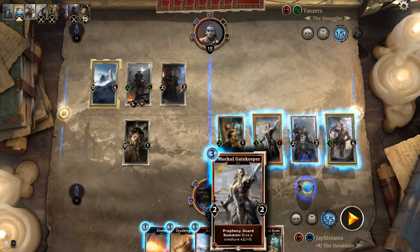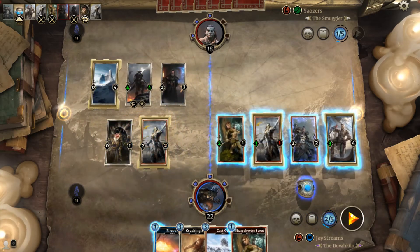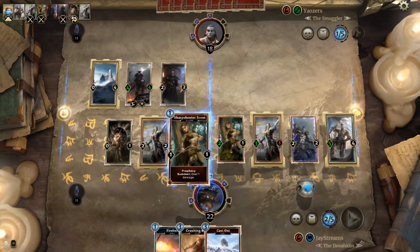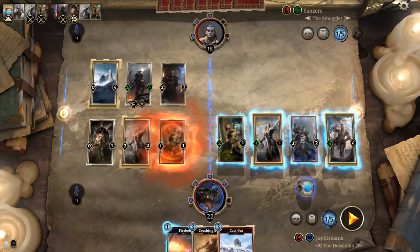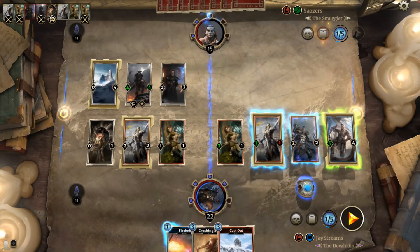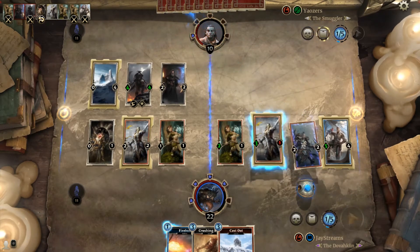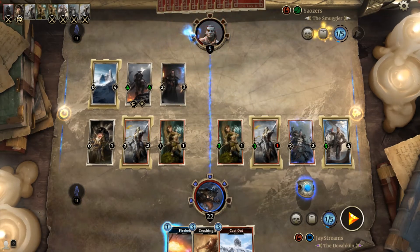At this point in the game I pretty much knew I had a strong position. I actually get another Morkal Gatekeeper down and am able to get my Camelon Sentinel up to a 5-4, which is pretty powerful. Besides that, this game was incredibly quick — it only took 7 turns. Due to the fact that we were both playing fast decks, a lot of the games I upload are 5, 6, 4 minutes long.